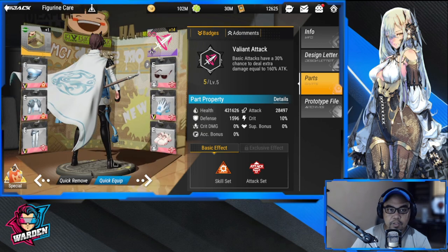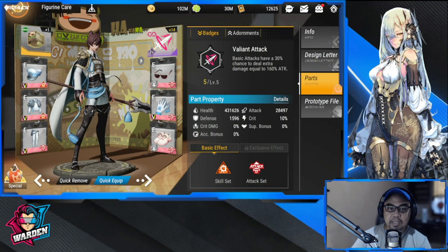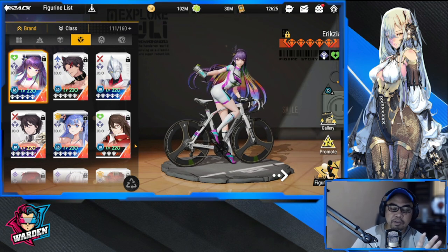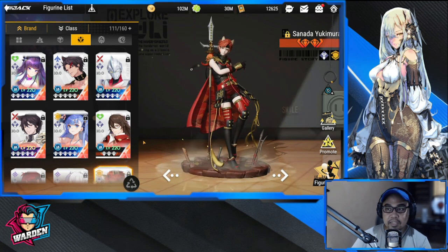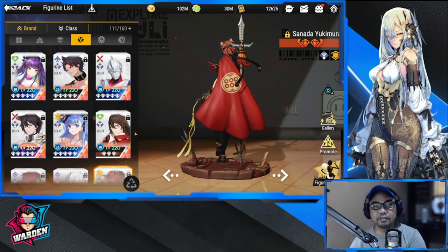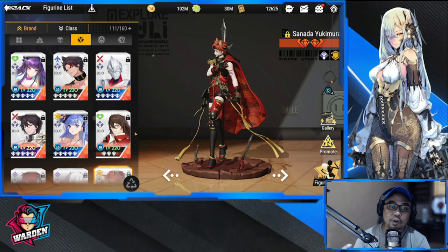Zhou Yun does have an affinity for ignite — with his adornment, when Zhou Yun's basic attack hits ignited enemies it deals additional damage equal to 88% attack. So you have Ultraman, Zhou You, Zhou Yun, and Eryxia — that's your core four. If you need a more defensive lineup, you can go with Sanada Yukimura. That's the team she's going to benefit from and contribute to. She's not going to be dependent on ignite teams, but she enhances them greatly.